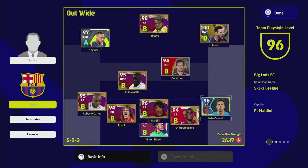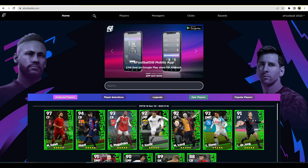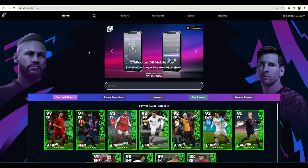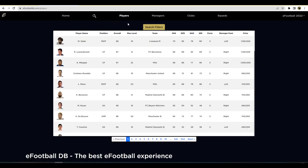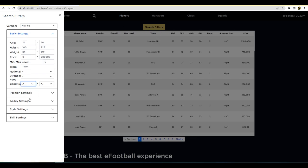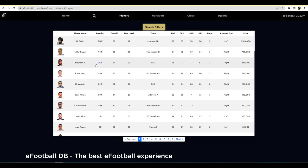What I do every week is go over to efootballdb.com. They also have the player of the weeks up this week. We at PES Universe have partnered with the team behind efootballdb — a couple of guys from PES Uni and a couple of developers. I'll be doing a tutorial and deep dive on it soon. Every Thursday I check player conditions by filtering A to A in the basic settings, which gives you every player on form this week.